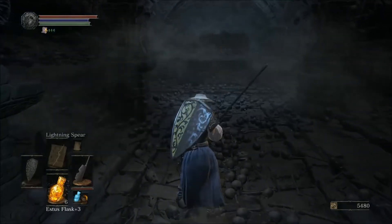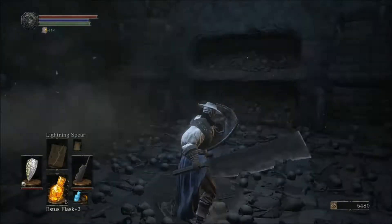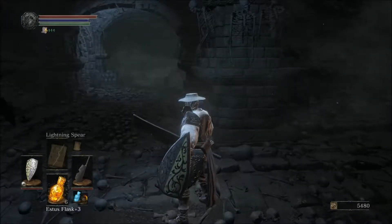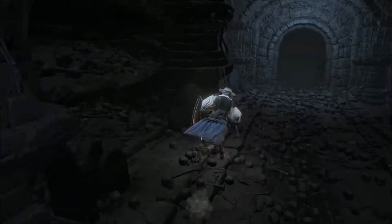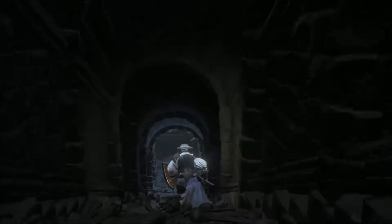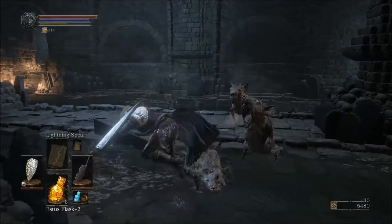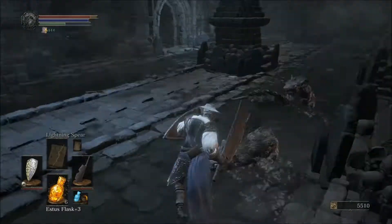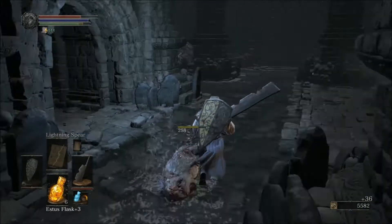The first important thing we're going to have to be careful about is this noisy skeleton ball that we saw on our way in. I think you can dodge it by just hiding right here, and then you just run down the staircase. You actually don't have to kill these guys at all because the skeleton ball killed them — or maybe you do, because I just suck.